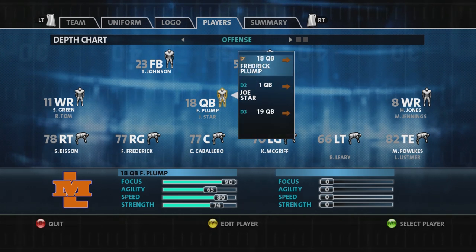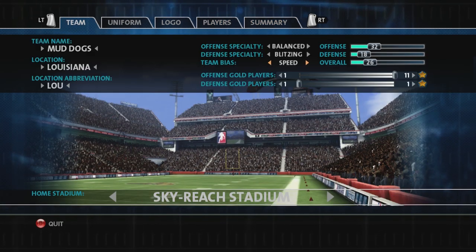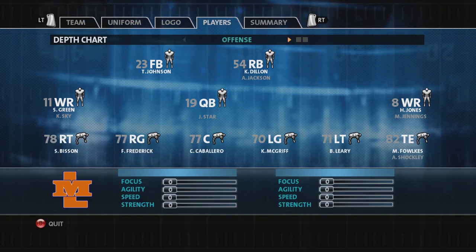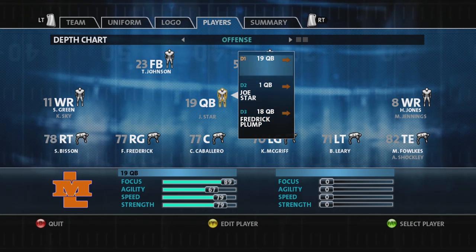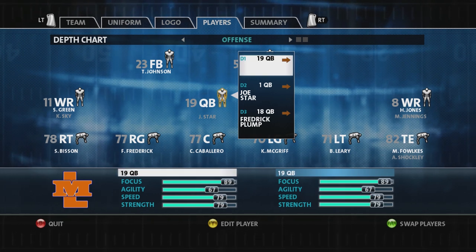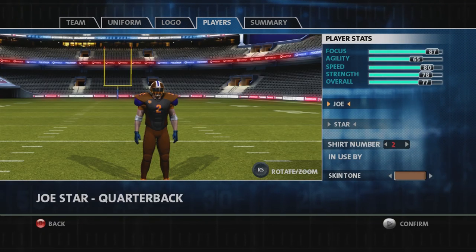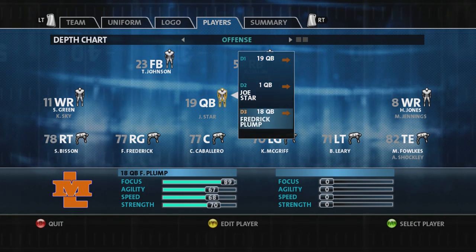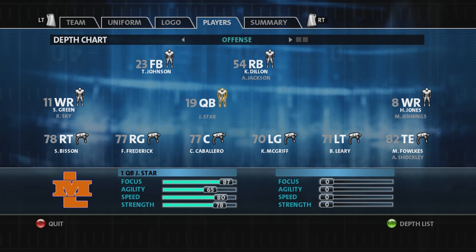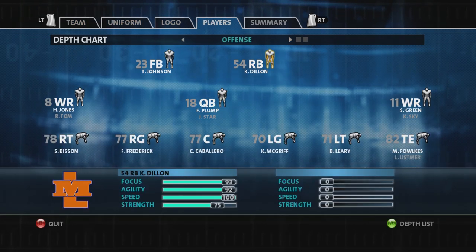Now we got 80 speed. Depending on how you're feeling, since I told you you could get an 85, you're gonna look for that 85 speed, so just keep looking — go back and forward. That's a 79. What you would do is if the backup QB ends up with the ratings you want, just change his name, change his number, change his skin tone — do whatever you need. Make sure you check all three QBs because you don't know which one is gonna have the speed. Every time you do this the roster is gonna get reshuffled.